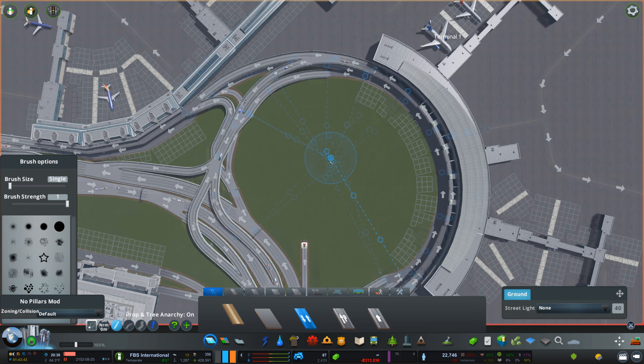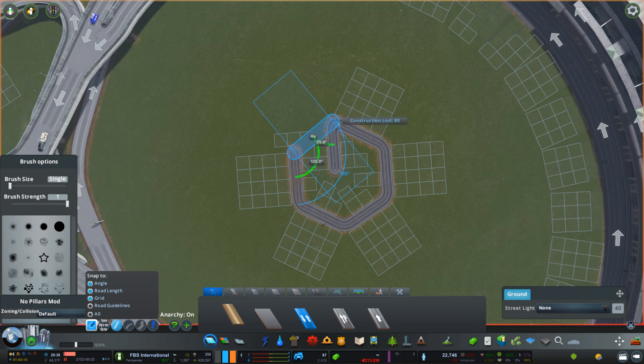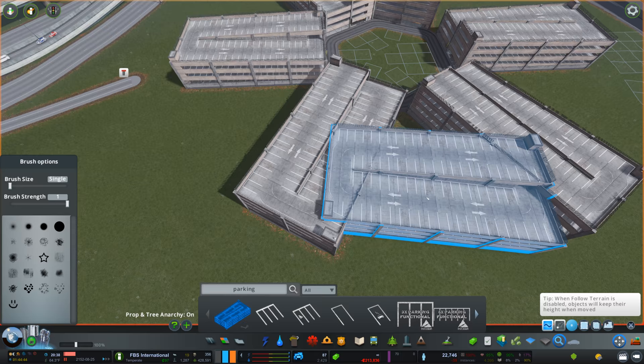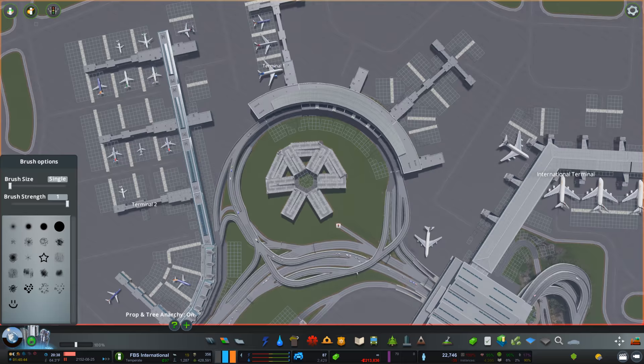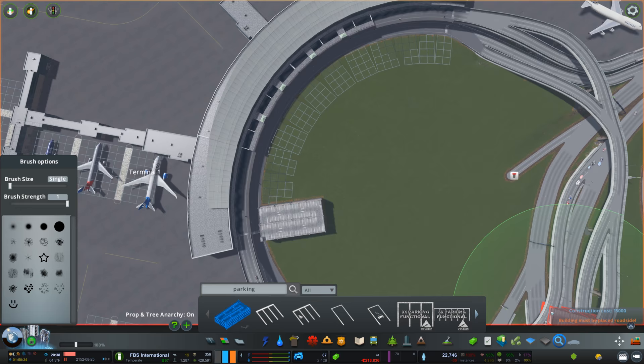Parking brings us to a nice segue. We're going to see for quite a while some failed trials and experiments on how to try and make a round parking lot to fit into this large curved terminal. Literally I'd been thinking about this for a long time, prepping it, waiting for the save file back. I thought: okay, I know how I'm going to do it, I'll just clip it like this.